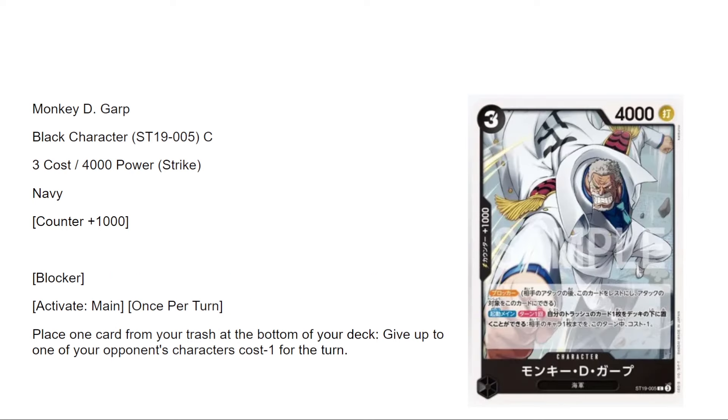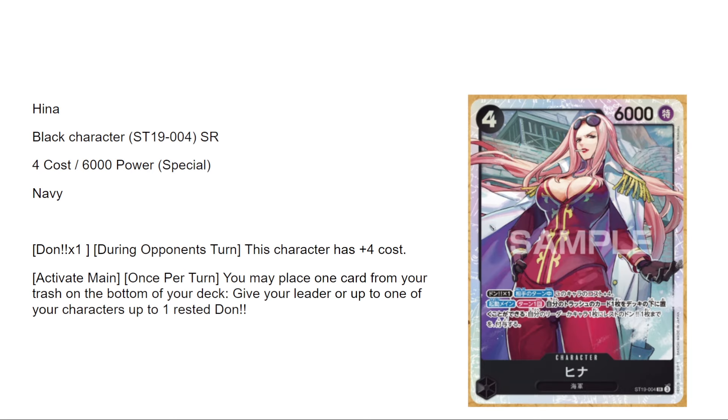Monkey D. Garp is a blocker, a three-four. Activate main once per turn — you may place one card from your trash at the bottom of your deck, then give one of your opponent's characters cost minus one for the turn. This activate-main minus could be big — kind of like Blackbeard's effect. I'll have a video on Blackbeard next, so hit that subscribe button if you're interested.